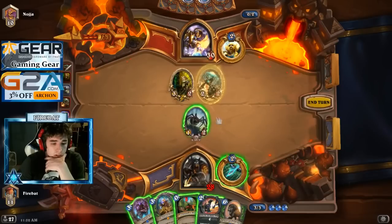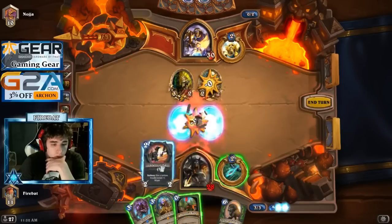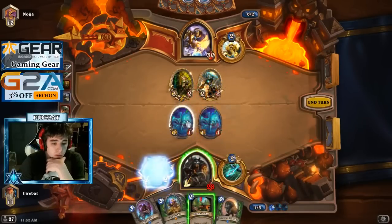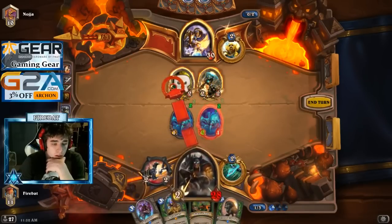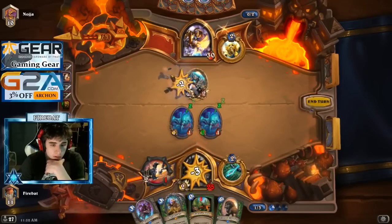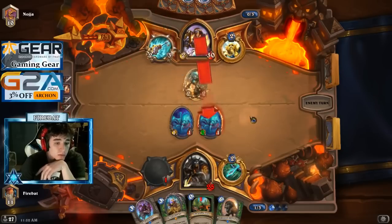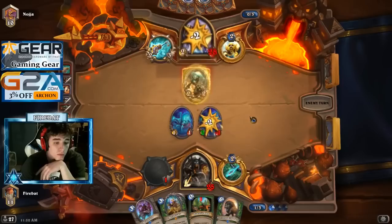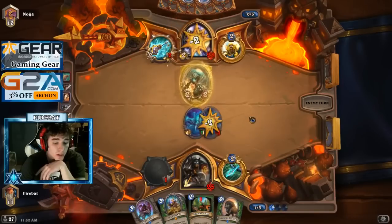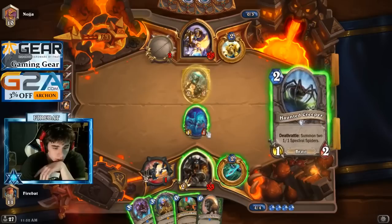I can take one extra damage to get a 2-1, I think it's probably worth it. So I'll go here — otherwise I could have buffed first, traded here, and then traded there. One extra damage for a 2-1, not a big deal. Didn't heal much, but we get a clear board to develop our Deathlord or our four-drop. Deathlord.